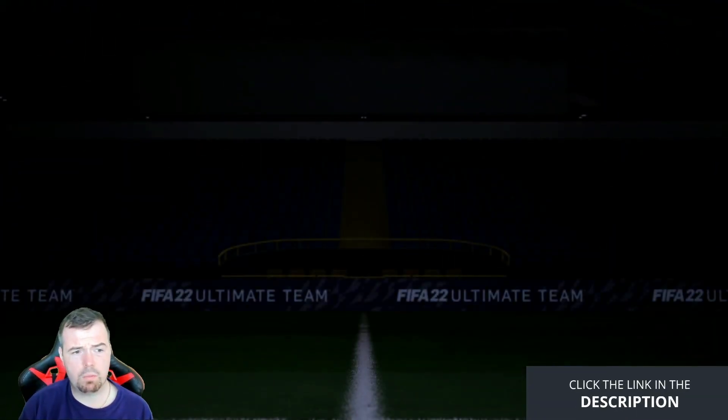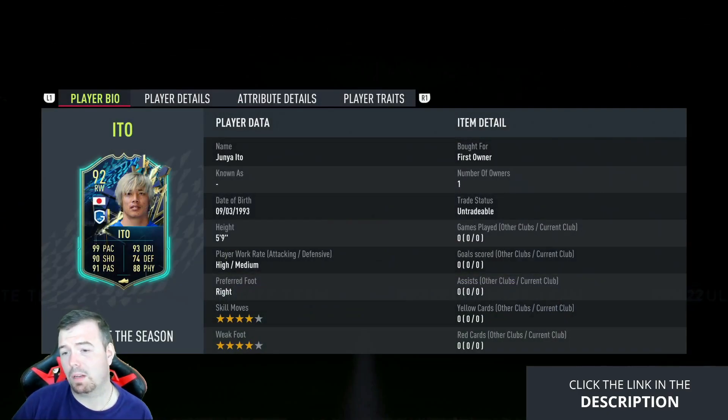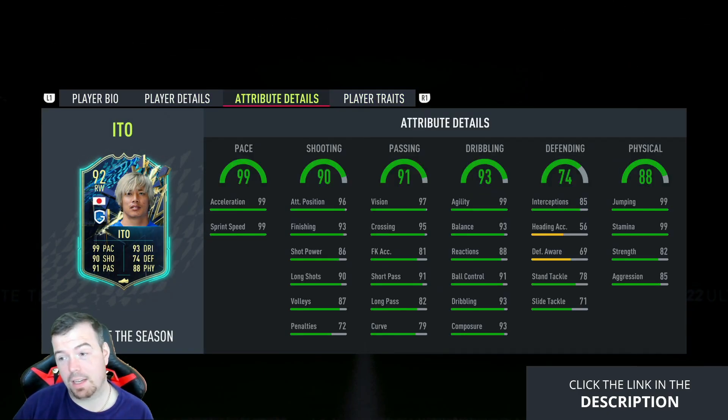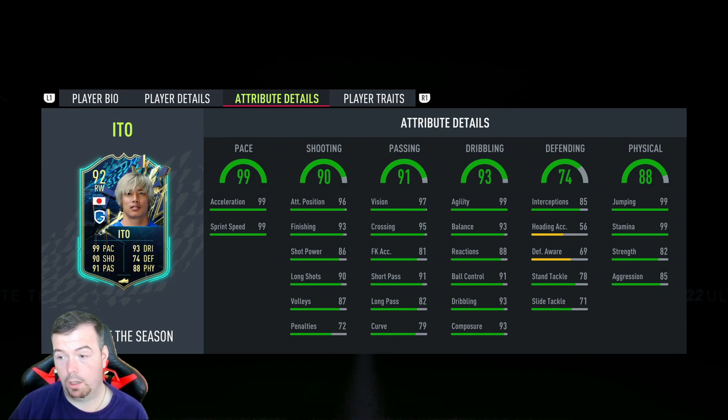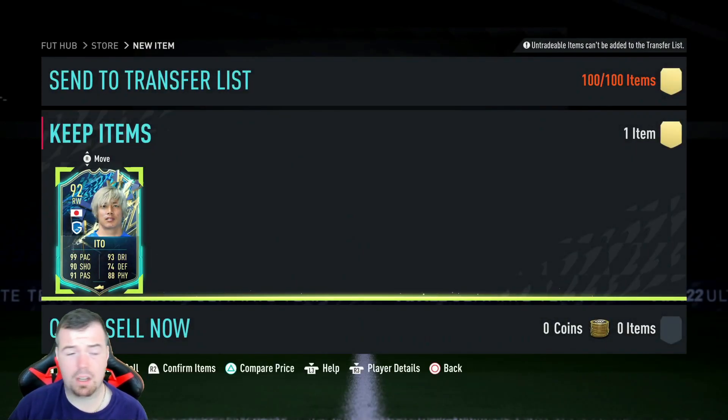He's worth about 12 to 13k more than the SBC. The card is actually good-looking — he's got 99 agility, 99 acceleration, 99 sprint speed, 99 jumping, 99 stamina, 93 balance, 93 dribbling, 93 composure, and 97 vision. I think this would be a tanky card, especially as a super sub. Not bad at all.